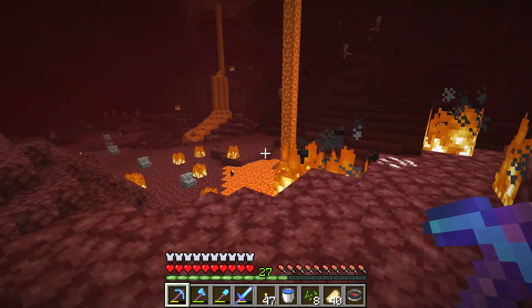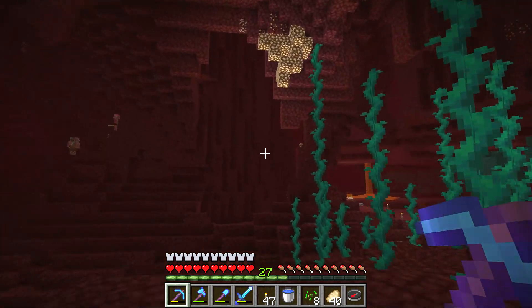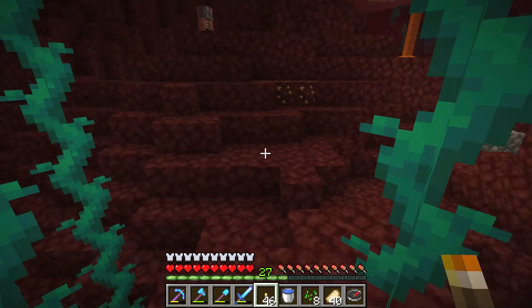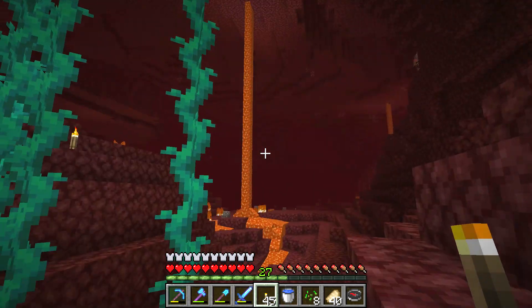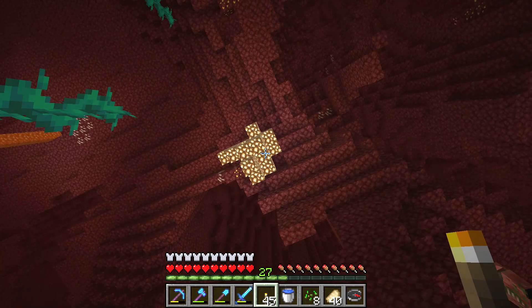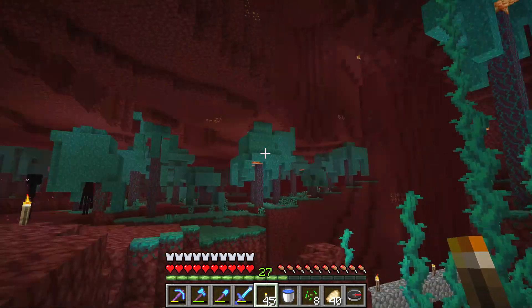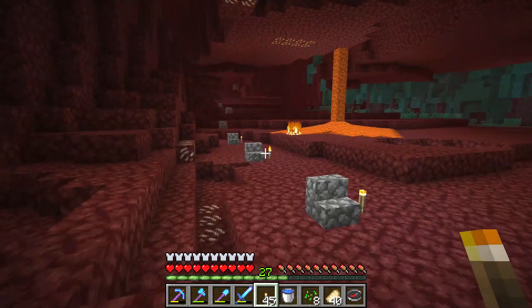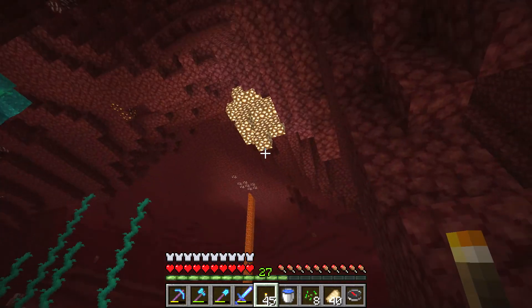Hello everyone, I want to show you how to get glowstone blocks in Minecraft. To get glowstone blocks, you need to look for the glowing blocks that are most of the time in the ceiling. They can be hard to get sometimes — sometimes they are close to the ground, and sometimes they are high up in the air.